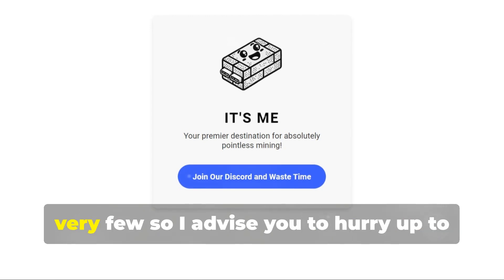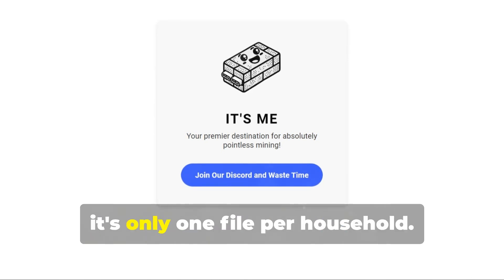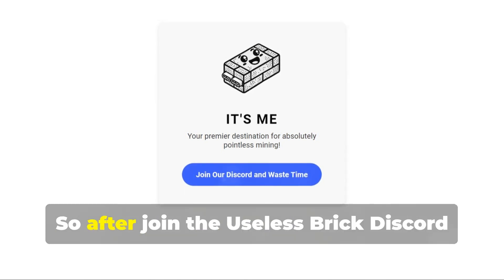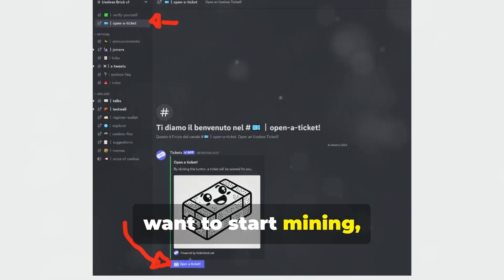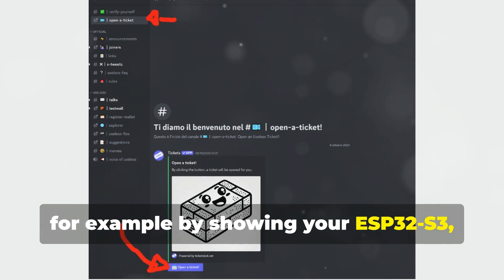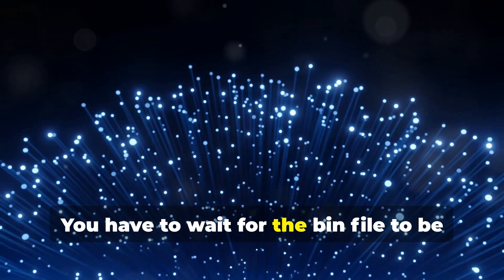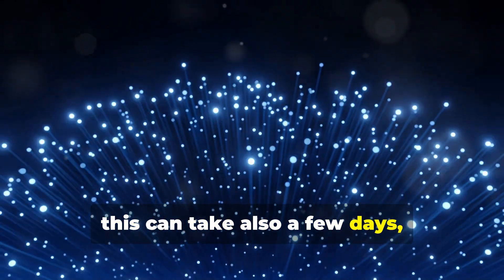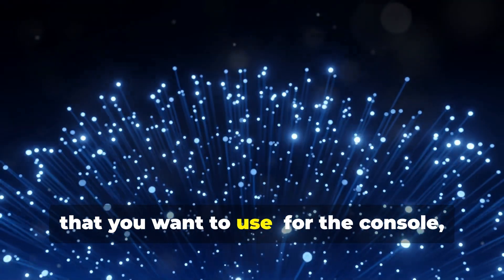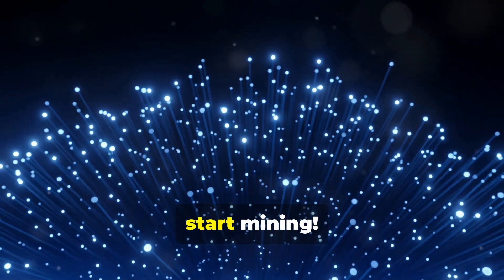The steps currently to start mining are very few, so I advise you to hurry up to become a miner and take your bin file. Please don't risk a ban — it's only one file per household. After joining the Useless Brick Discord, you need to open a ticket and ask that you want to start mining, for example by showing your ESP32-S3. You have to wait for the bin file to be provided to you; this can take a few days. By communicating your Solana wallet, you can do the setup and start mining.